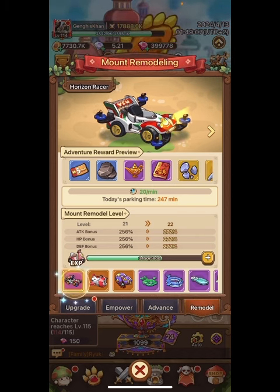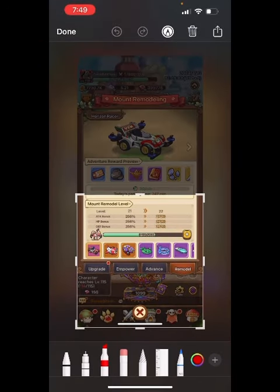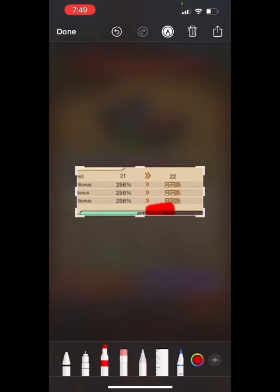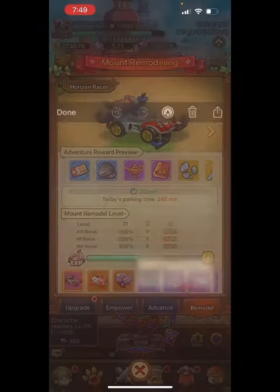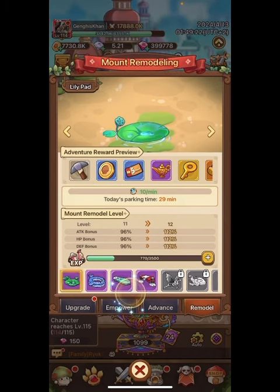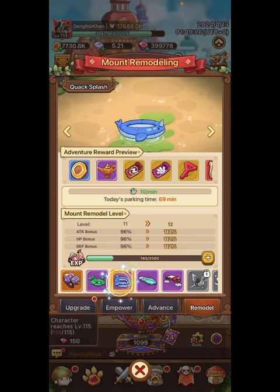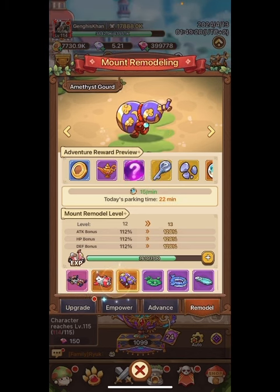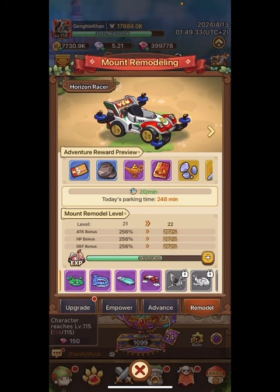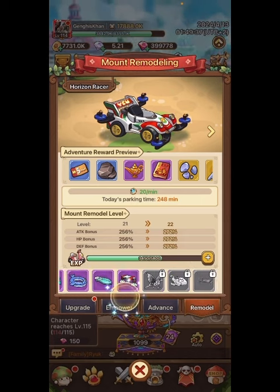The more mounts you have, the better. When parking first came out and we were getting buffs, I thought I'd focus on one and get it really high since that's the one I use — I didn't care about the surfboard or the tube. But all of these passive buffs work all the time. People don't know that, and it's something people are missing out on. So I've started leveling them more evenly.